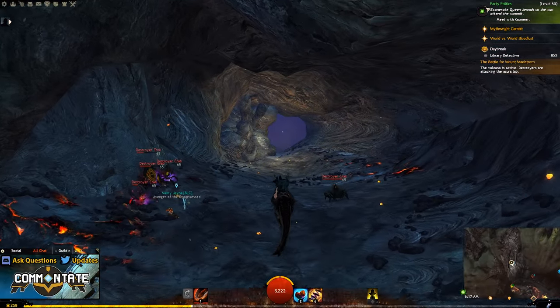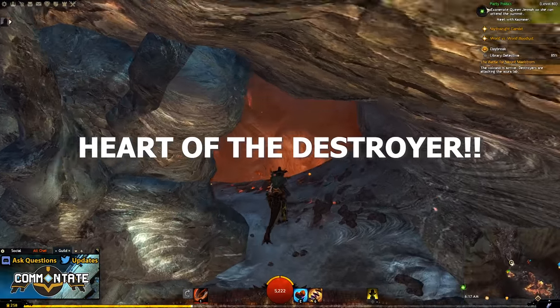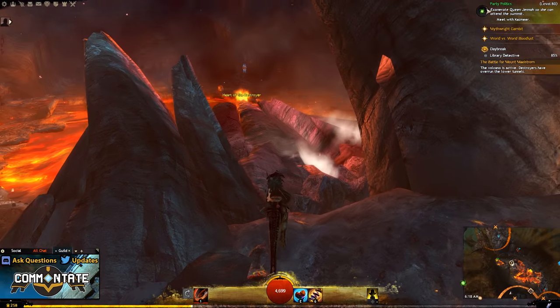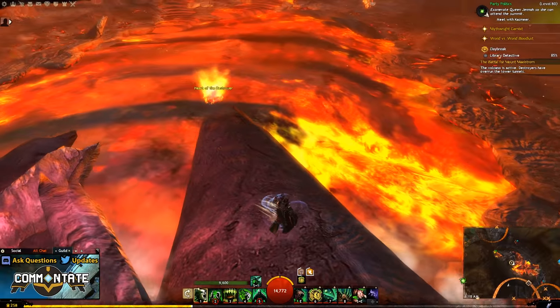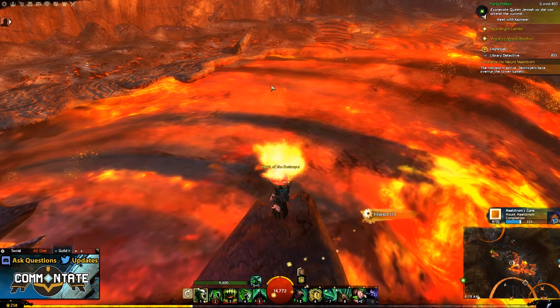The last item you'll need in order to complete this collection is a thermal emplacement. For this you'll just have to head over to Mount Maelstrom. Here in the very center of the volcano itself you should see an outstretched ledge that has an interactable object, and all you'll have to do is interact with that to get this item.